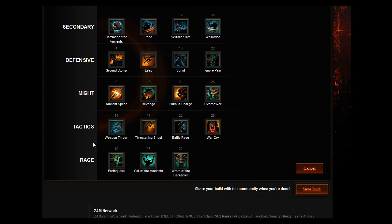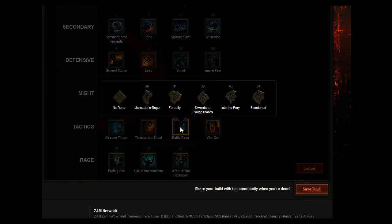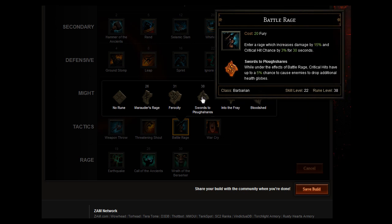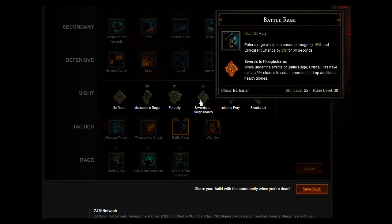For Tactics, go for Battle Rage, which unlocks at level 22 — enter a rage that increases damage by 15% and critical hit chance by 3% for 30 seconds. You want to pair it with Bloodshed, a level 54 rune — while under the effects of Battle Rage, critical hits have a chance to cause an explosion of blood dealing 20% of the damage done to all nearby enemies. That can mount up quickly. Before that, stick with Marauder's Rage to increase your damage, or go for Swords to Plowshares — critical hits have a 5% chance to cause enemies to drop additional health globes.